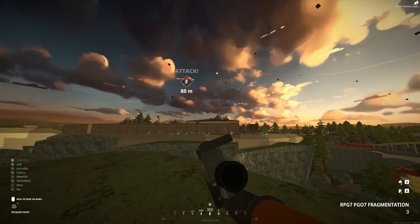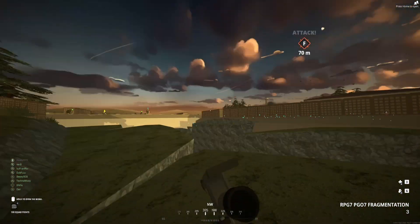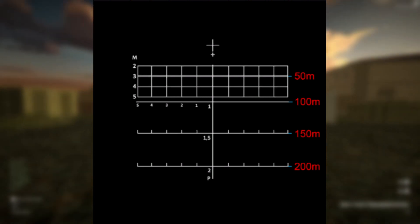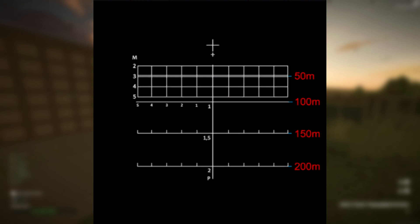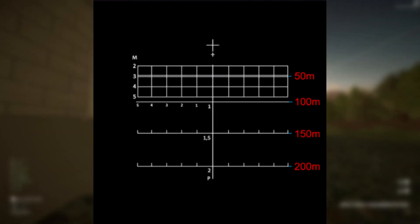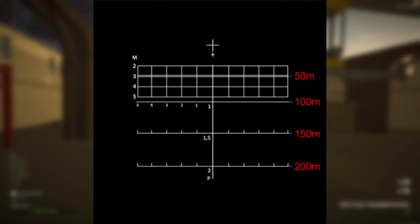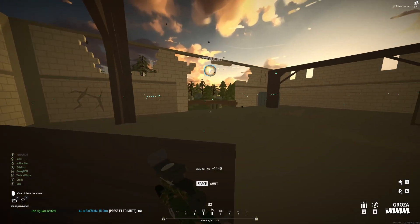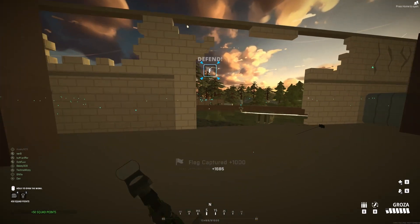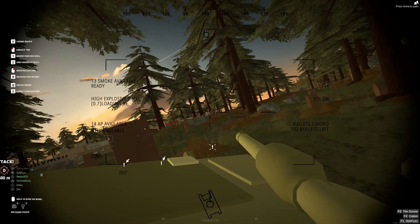Now as mentioned earlier, the tandem scope is a little different because the three hash represents a 50-meter drop-off, the one hash represents 100 meters — that's the one hash at the bottom middle of the scope. The 1.5 represents 150 meters, and the two represents 200 meters. That's the 1.5 and two at the bottom of the scope, not at the top in that little grid area. You've got to be careful when using the tandem because I've thrown away a lot of shots due to poor aim with it, because of how hard the drop-offs are to get used to.